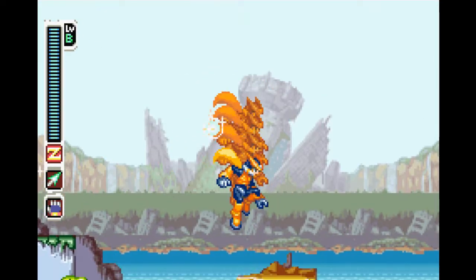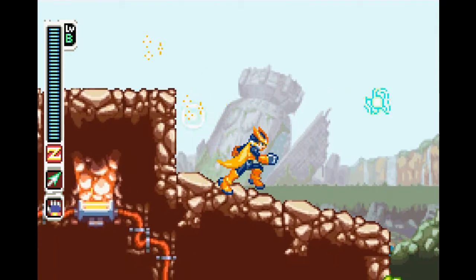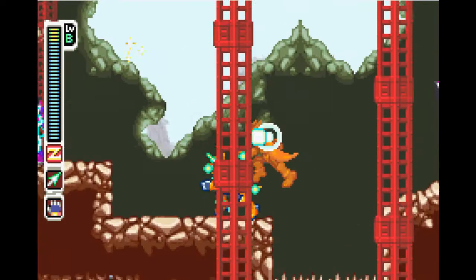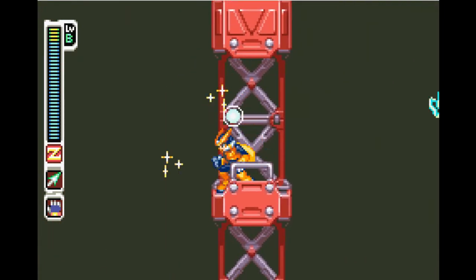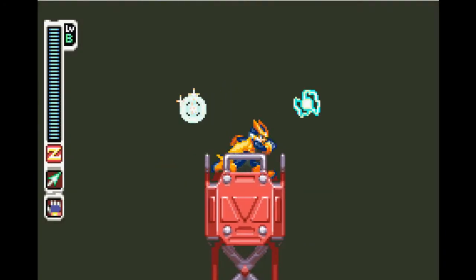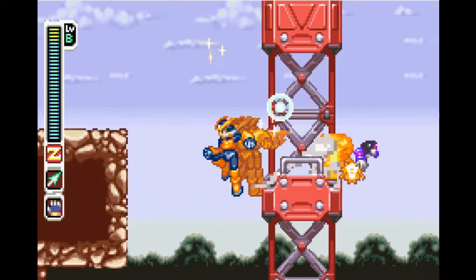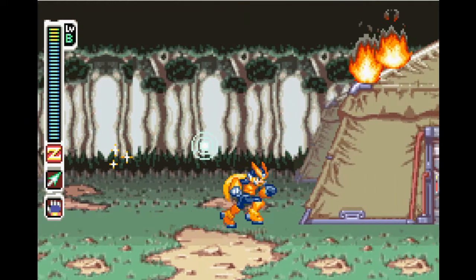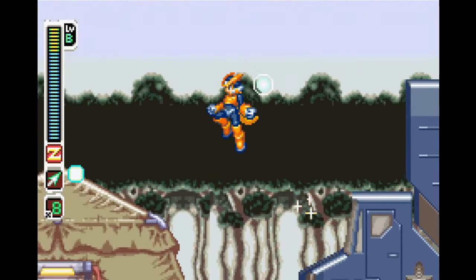Throughout this entire section, everything underwater is a bottomless pit. I'm not sure why Zero can't just swim — then again he's a robot, he probably sinks like a rock. Vent, Aile, Grey, and Ashe from the ZX games can go underwater just fine, and Grey is a reploid — everyone else is human wearing armor. This stage theme is actually a remix of the normal resistance base and settlement theme, which I really like — this entire game's soundtrack is just kick-ass. Getting this enemy's weapon gives you a hammer, which is alright I suppose.